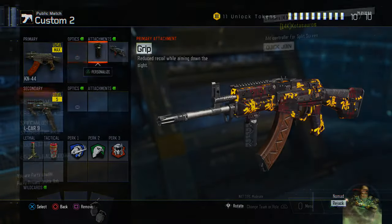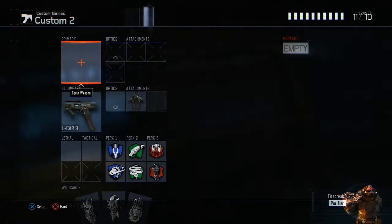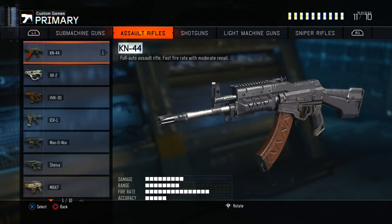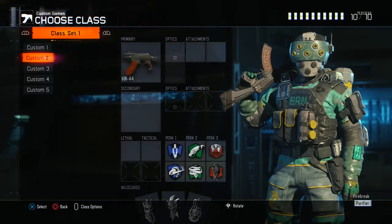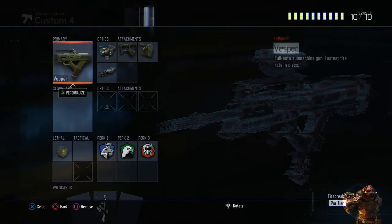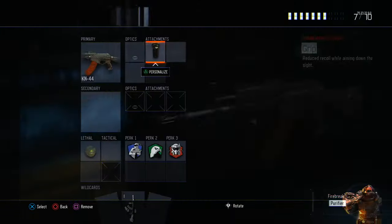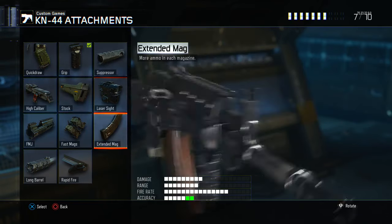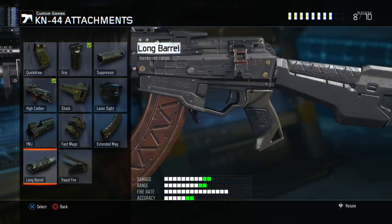Once you've picked that weapon, what you guys need to do is essentially duplicate your weapon. So you're going to go to custom games and take those exact attachments from your gun in multiplayer and transfer it to custom game. Go ahead and memorize the attachments you use on the weapon and also make sure the camo is the same.